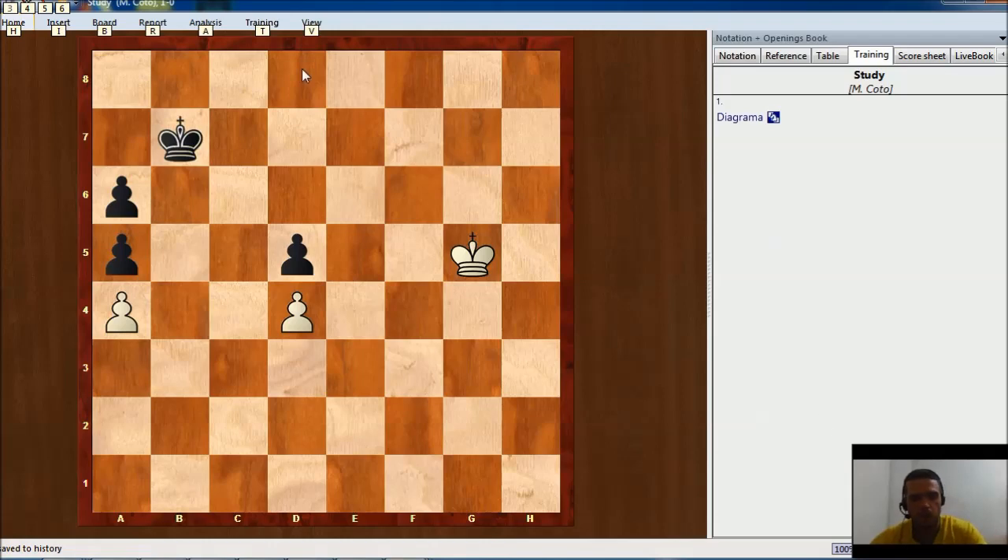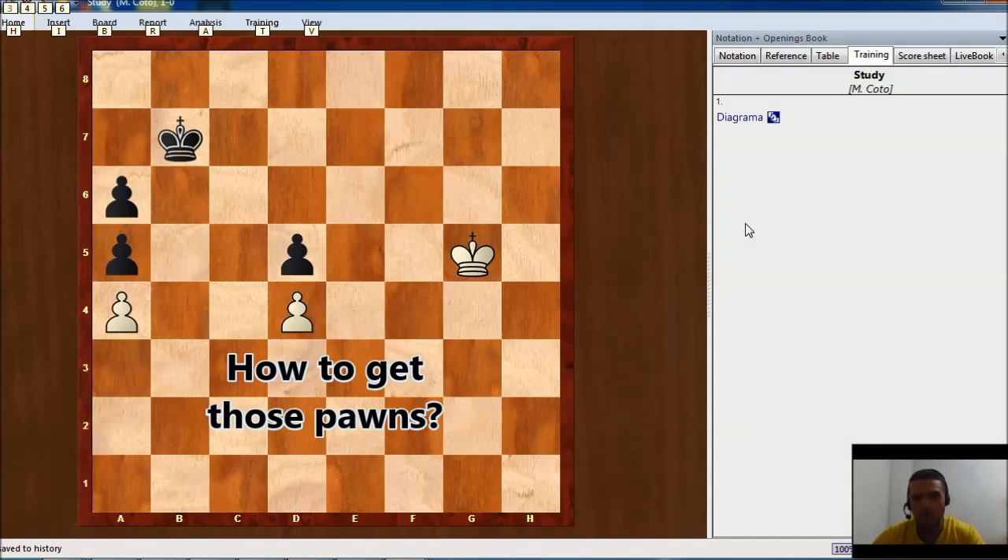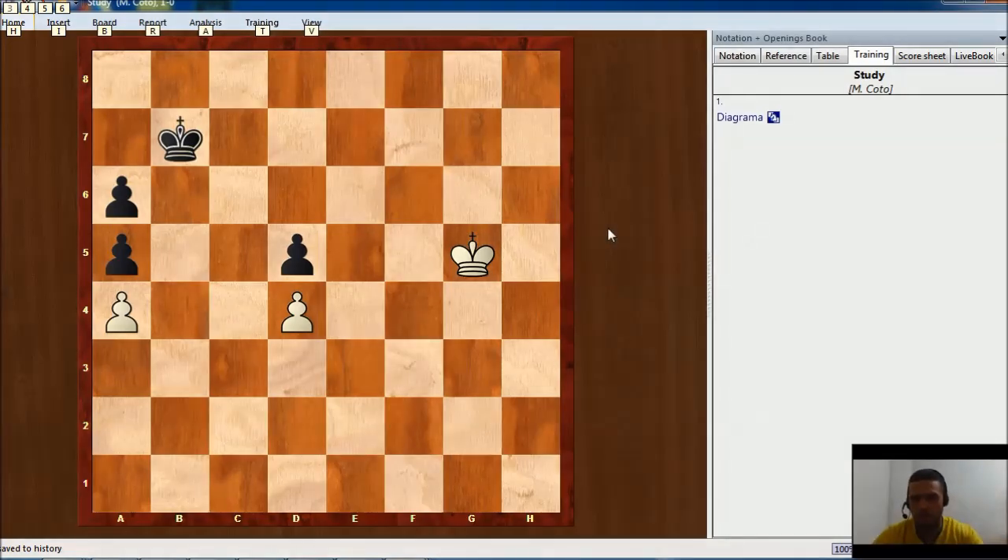If we were able to capture the A-pawns, then we could use the a-pawn as a decoy, capture the d-pawn, and then with the d-pawn we could be able to win, because as this is not a rook pawn, the black king will have to be in front of the pawn and probably won't be able to do that on time. So that seems good, but the problem is how to get there — and the answer is we need to use distant opposition.